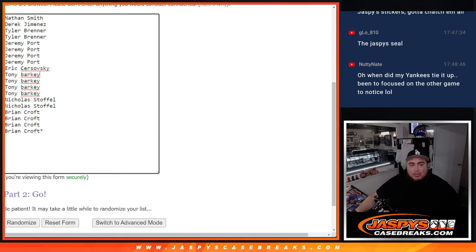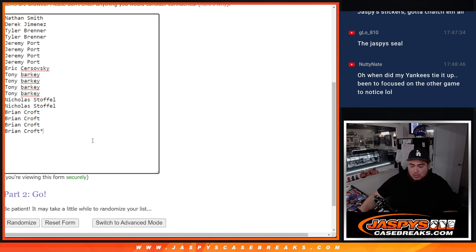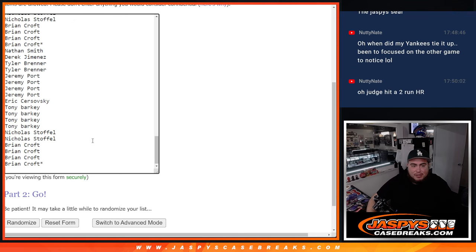Alright, so here's the dice roller. So these customers here, that's 1, 2, 3, 4, 5, 6, 7, 8, 9.